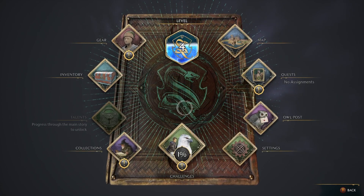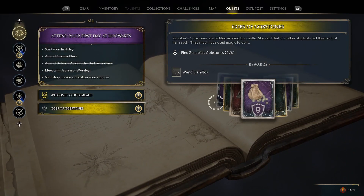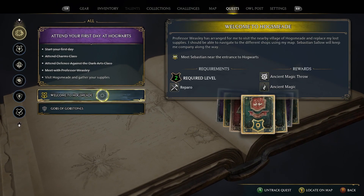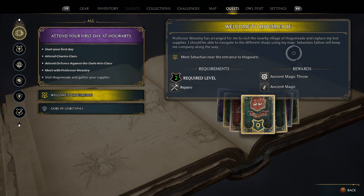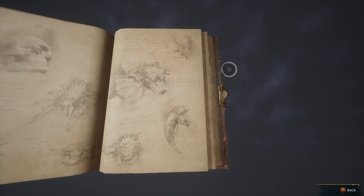Let's untrack that gobstones quest for now — if we find them, fine. Let's go back to our main quest. Professor Weasley has arranged for me to visit the nearby village of Hogsmeade and replace my lost supplies. Meet Sebastian near the entrance to Hogwarts. Got it, let's go.